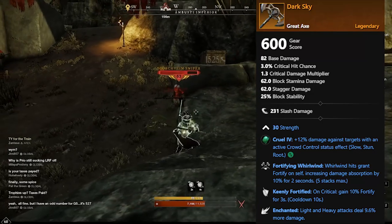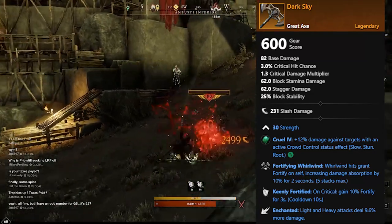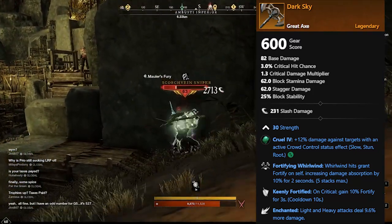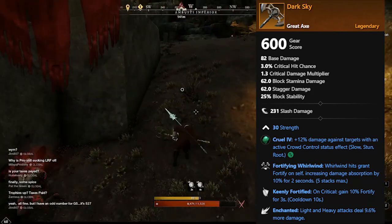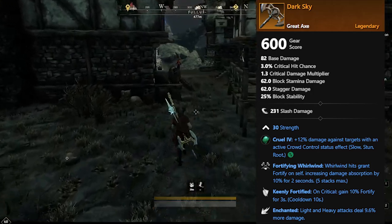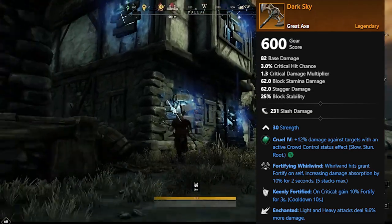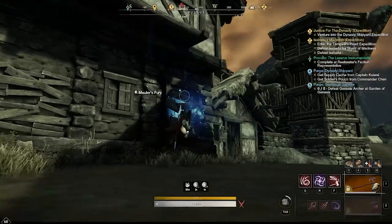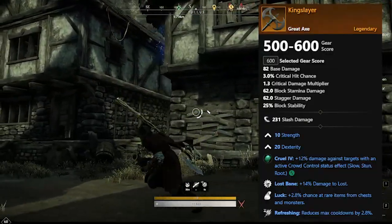The next one is Dark Sky, which is one you can build yourself if you have 200 Weapon Smithing. Dark Sky has 30 Strength, Fortifying Whirlwind — Whirlwind hits grant Fortify, increasing damage absorption by 10 percent for two seconds — Keenly Fortified — on critical, gain 10 percent fortify for three seconds — and Enchanted, light and heavy attacks deal 9.6 percent more damage. This one's great if you have the ability to craft it.